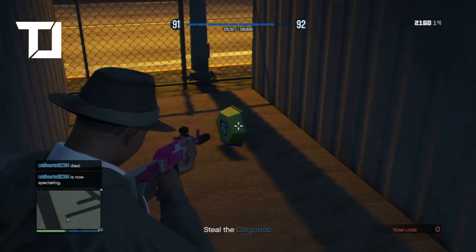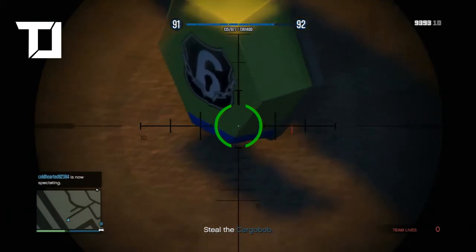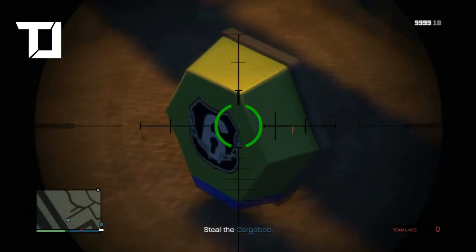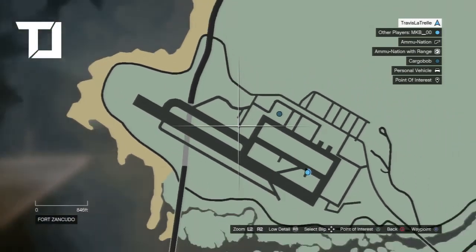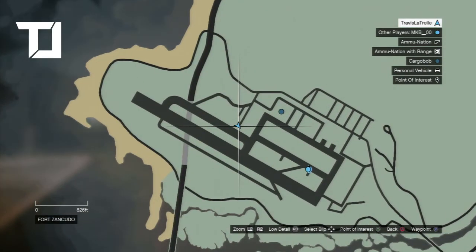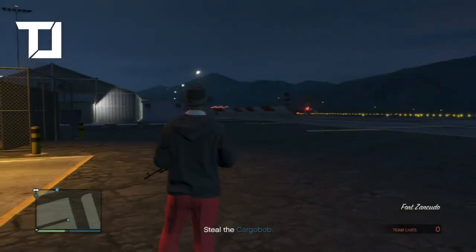This is where you can find it, on a container, but you have to do it on Base Invaders and at the military base. If you just go to the military base with no mission — single player or online, no mission — then you're not gonna be able to see it or find it. You have to do it on Base Invaders. It's gonna be an easy place, and I'm gonna show you the location of where it's at.